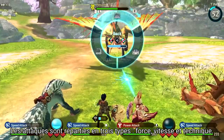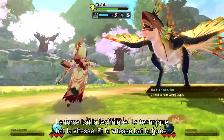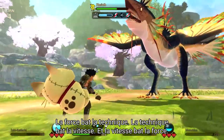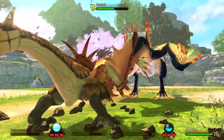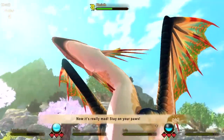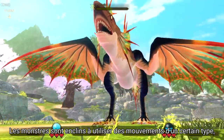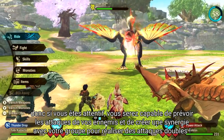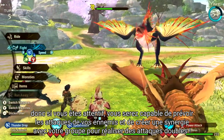Attacks are broken down to three types: Power, Speed, and Technical. Power beats Technical, Technical beats Speed, and Speed beats Power. Yeah, it's just like Rock, Paper, Scissors. Monsters will be prone to using moves of a certain type, so if you pay attention, you'll eventually be able to predict your foe's attacks, as well as synergize with your party for double attacks.